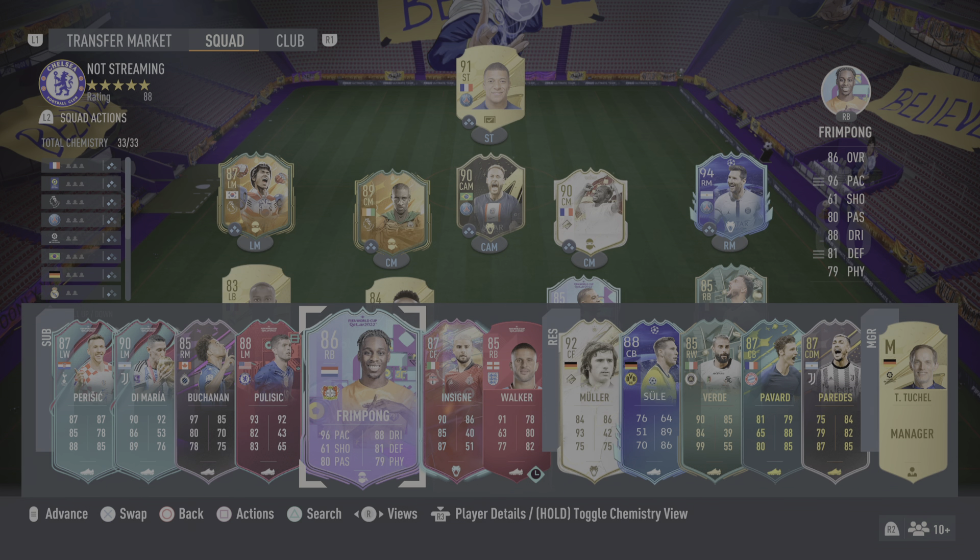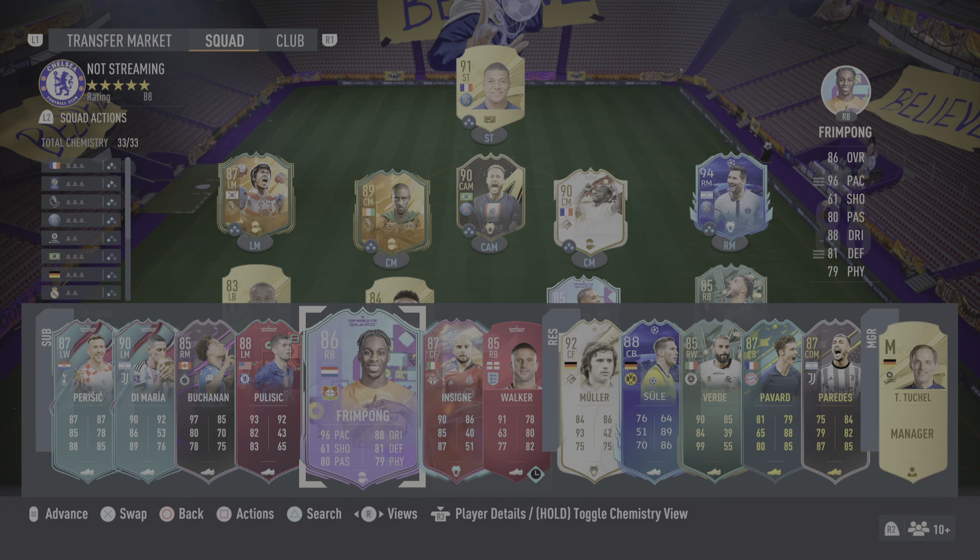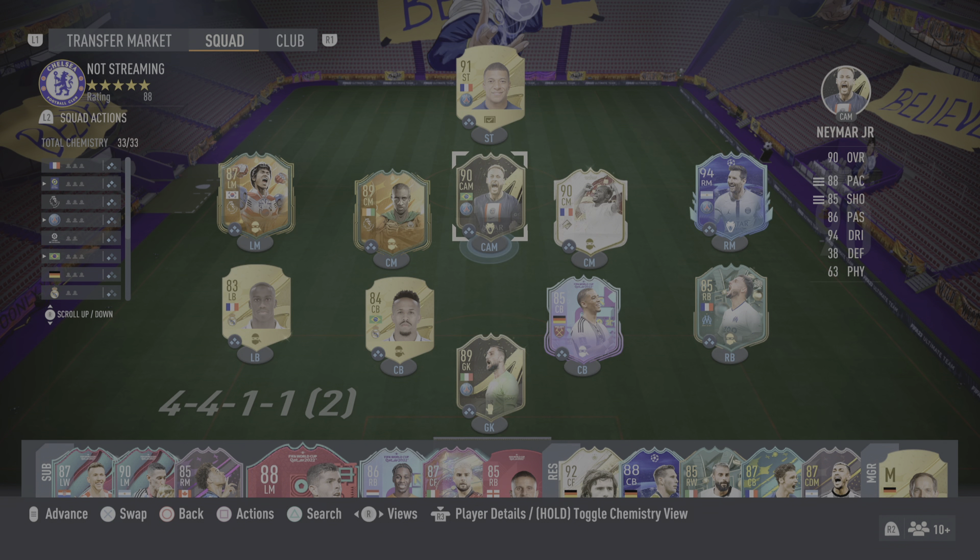Try changing your right back or left back when chasing a game — it helps if you switch that up so you're not hit on the counter. Walker and Primpong are two players you can use. Also, in extra time in FUT Champions, you can use a sixth substitute after your five are used up. That is all for now — thank you for watching, I'm your host, signing off. Take care, see you soon.